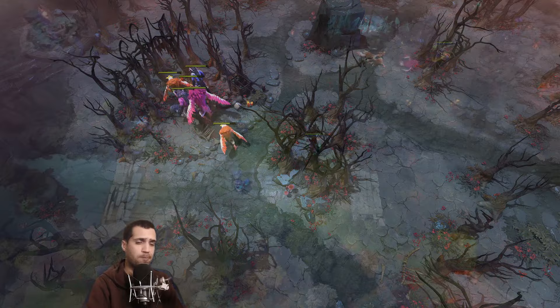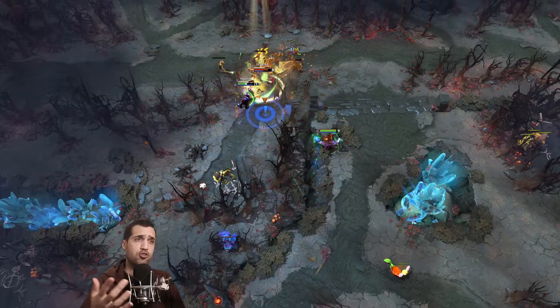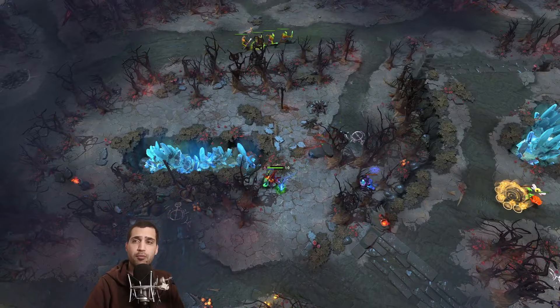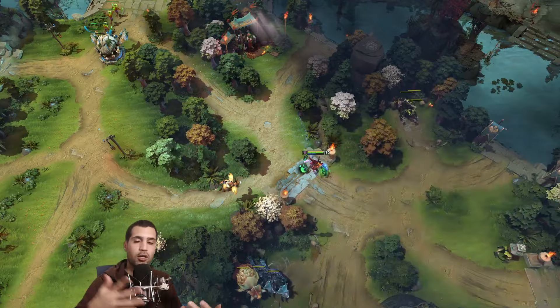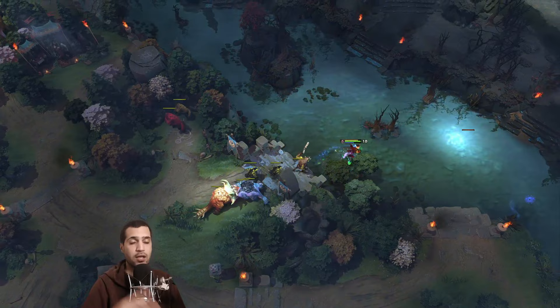With Lion you're looking to set up ganks to gain stacks on your Finger of Death ultimate. Early on, Lion relies on getting kills with Finger of Death to accumulate stacks. Later in the game it's more about using Finger of Death to whittle opponents down quickly so teammates can finish them off — for example, if Morphling has attribute shift to strength, you won't get many stacks, so you'll mostly be using it to weaken opponents.